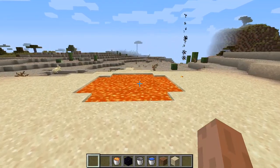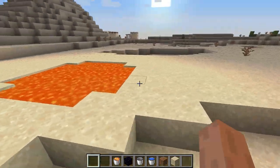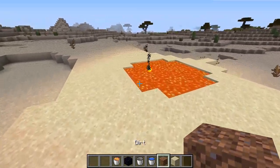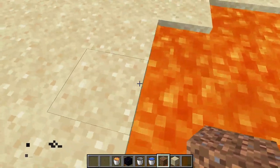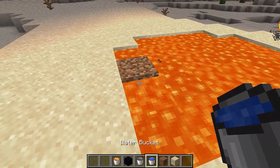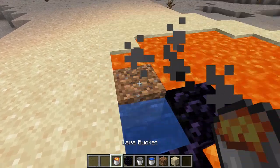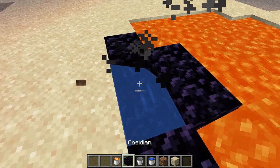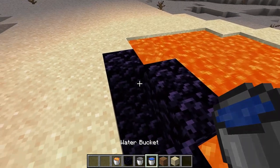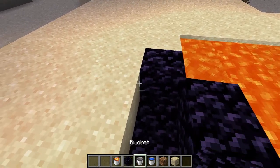Hello everyone, and today we are going to make the lava pool trick. First you'll need to place this, and now place the water bucket and break that dirt.